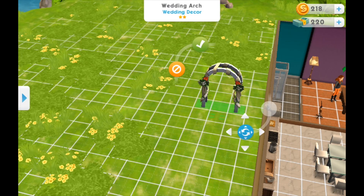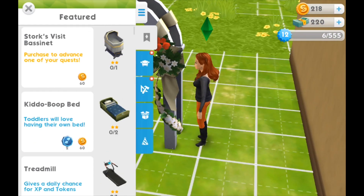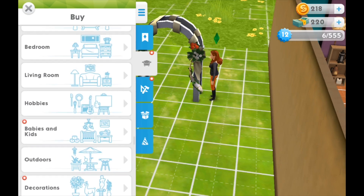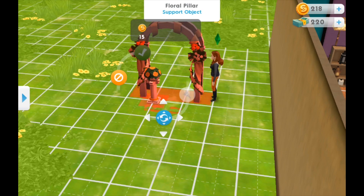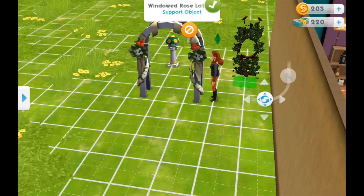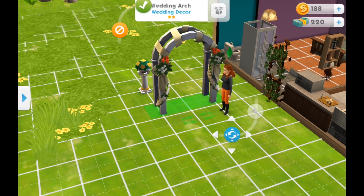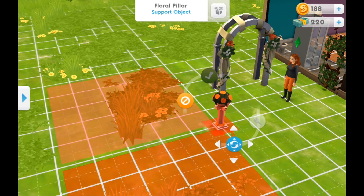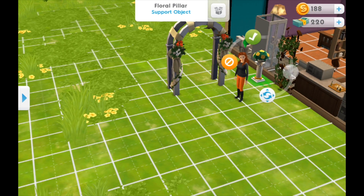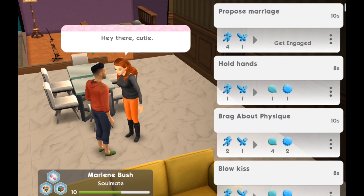So at this point I'm level 12. I pulled out the wedding arc, and pulled out the two extra items — they needed me to place a potted plant and some other thing required in order to actually get married. I was excited because I figured I could finally complete my female Sim's life goal. But I clicked on this, and it said you can't get married until you're engaged. So I had to turn them into soulmates, which is another relationship level. Once you think you're there, there's just another step — oh God, it's so annoying.